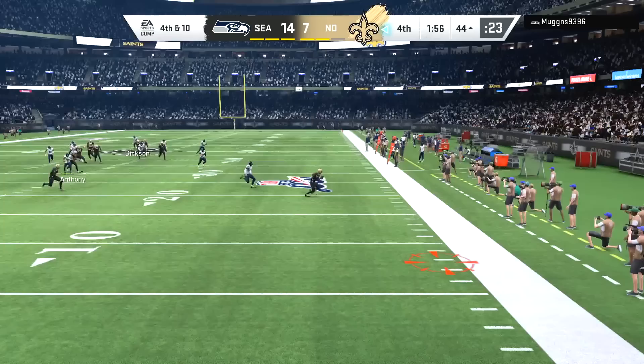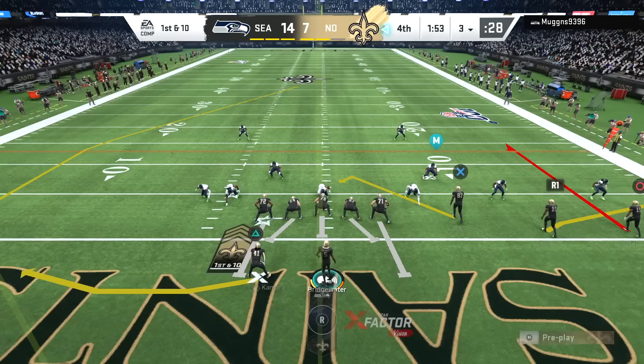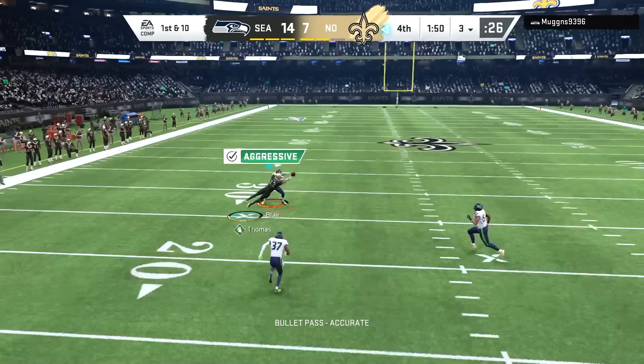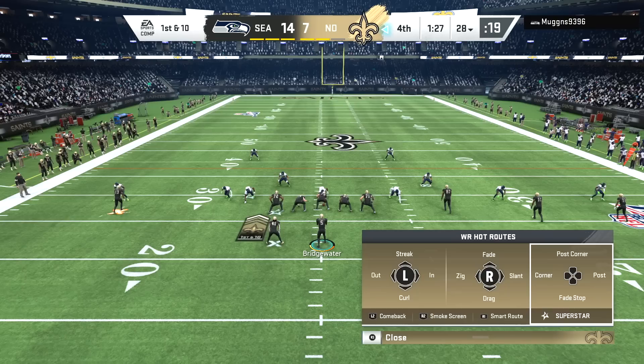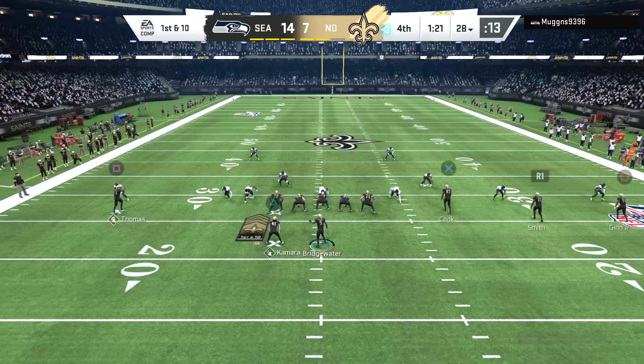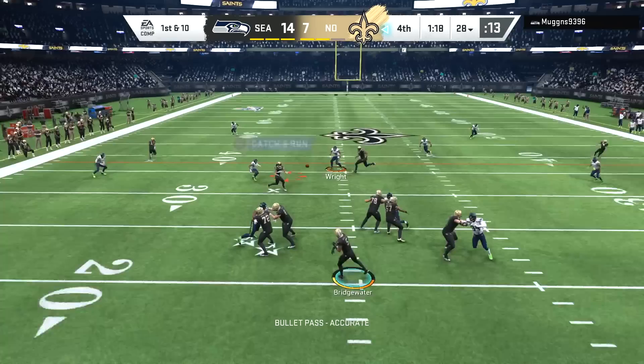That was a huge play in the game because now here's the punt from the Seahawks — and what a punt it is. We have to go 97 yards to at least make it a one-point game. Michael Thomas has to be involved if we want to move this ball downfield, running the hurry-up with about 90 seconds left. Can Teddy Bridgewater come up clutch for us? All we're doing right now is killing time, dressing the play up all nice — but if it's not a touchdown this is a waste of time.